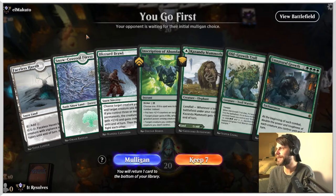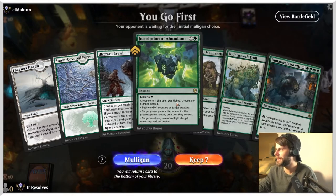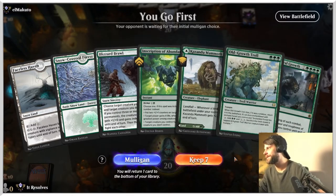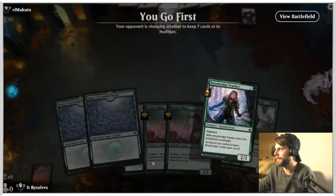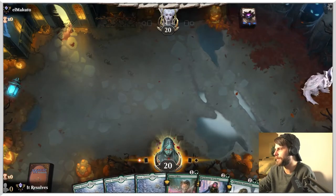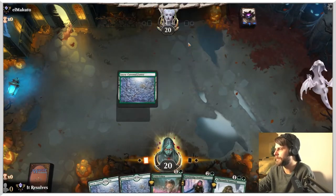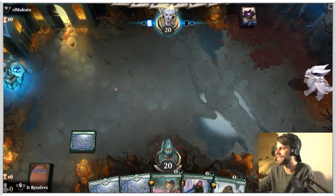Here we are for game two. I think that might have been one of the fastest concessions I've ever seen. This hand isn't great either to be honest, and I'm wondering if we should mulligan or just go for it. I'm going to try a mulligan here. Yeah, I think we keep this. I'm going to drop one of the Lotus Cobras back — we really don't need both. I mean, both is good, don't get me wrong, but we don't necessarily need them.